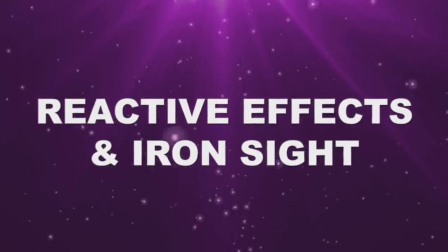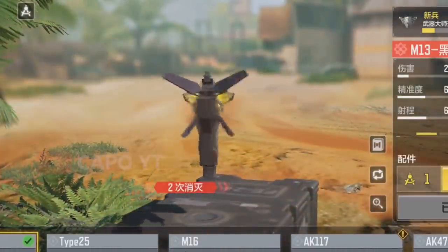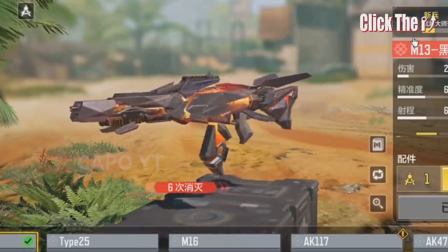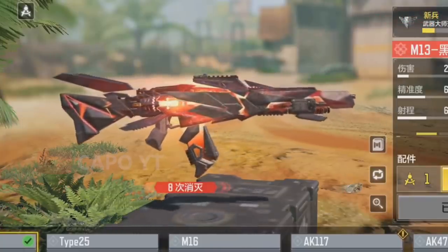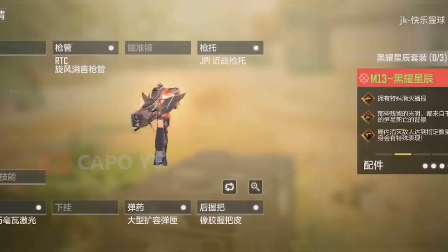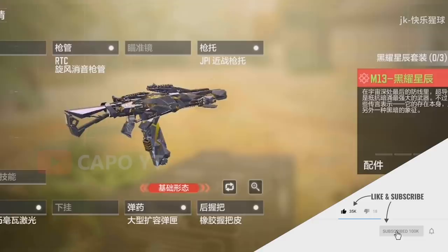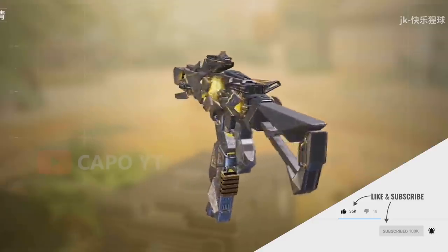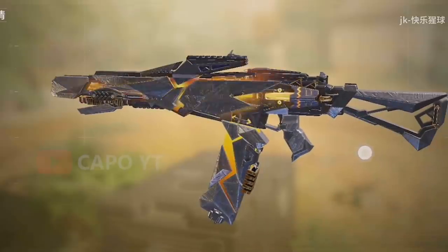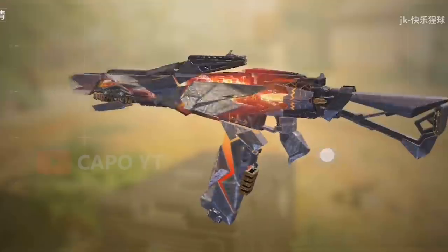First we are going to take a look at the reactive effects and the iron sight of this M13 Morning Star. We have four reactive effects for two kills, four kills, six kills, and eight kills. If you take a closer look, you will notice the base weapon is yellowish, the two kills effect makes it a little bit bright, when we get four kills it makes it orange, and at the end the fourth reactive effect makes the Morning Star become red.